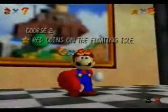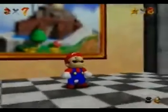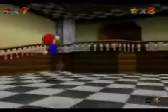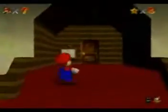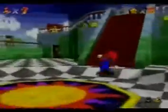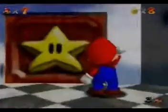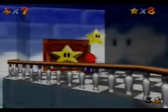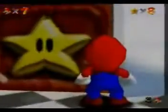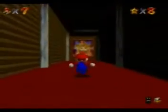Red coins on the floating island. Save and quit. 8 stars. That means we get to go meet Bowser. This game's ending really quickly. Now we get to battle Bowser — going up to this big place with the room with the big star on it. Give him — show him — 8 stars. Ta-da! Open sesame. And there's Peach! I'm coming for you, my princess!